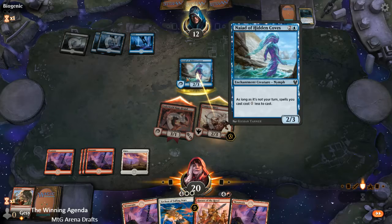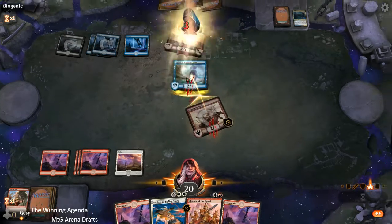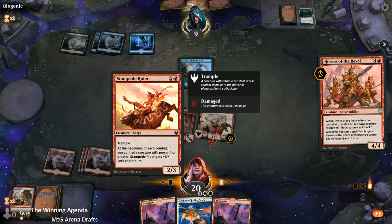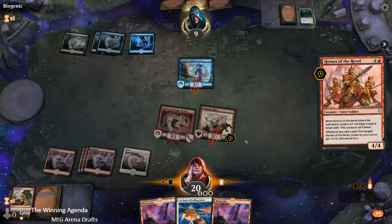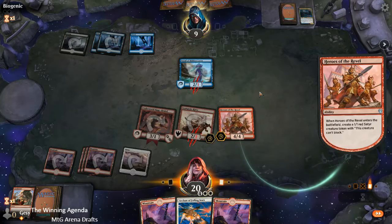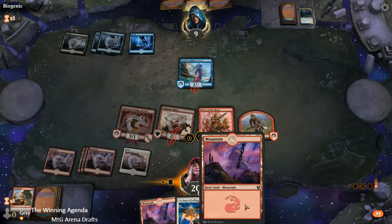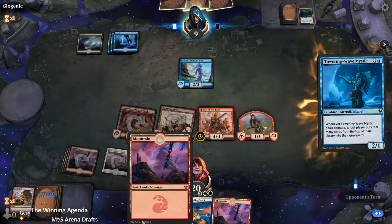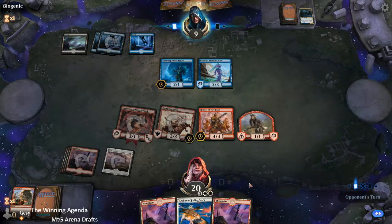They want to keep the Nyad on the board. In some ways that may have been okay the way it worked out. Presumably they're now going to Unsummon one of our creatures — it might be the Heroes of the Revel, which is going to make me feel a little less miserable about my decision to bottom the Plains, because I'm going to have to replay it next turn anyway.